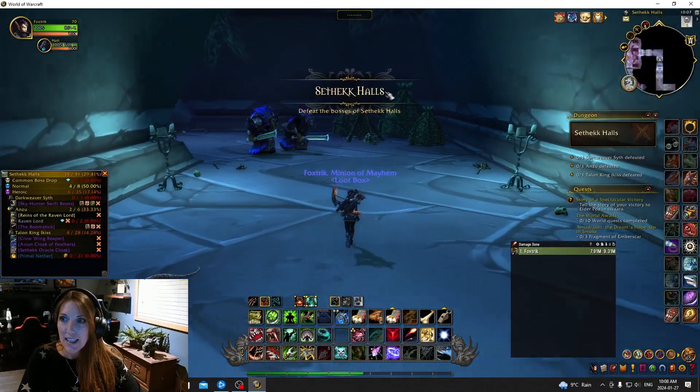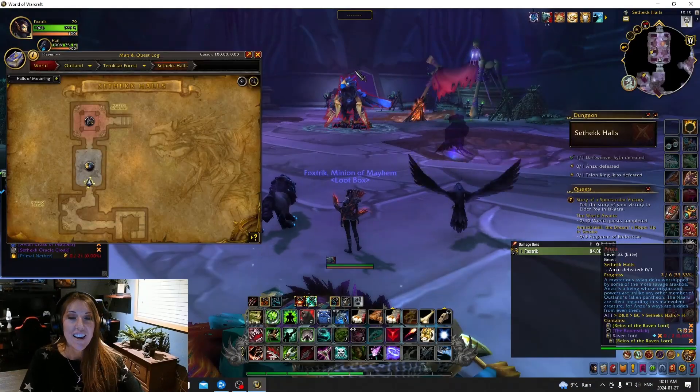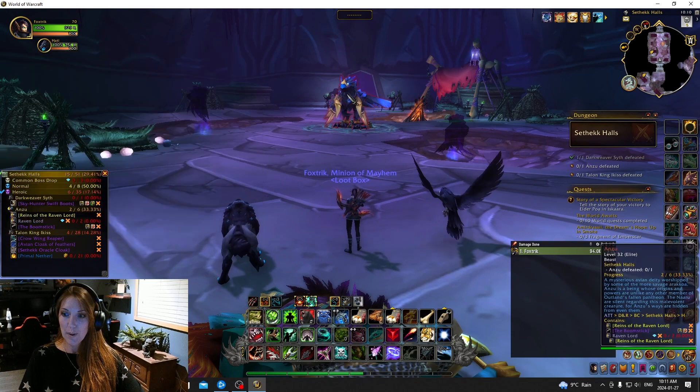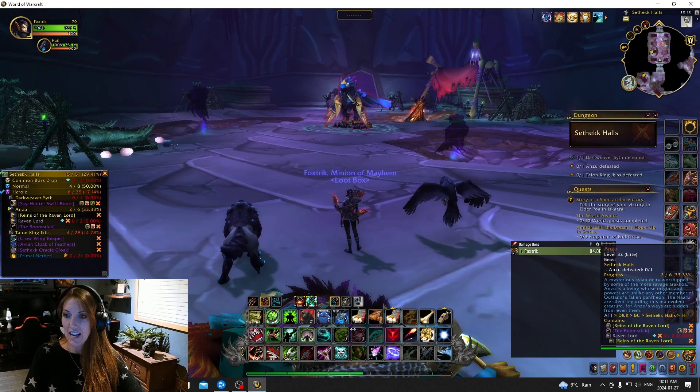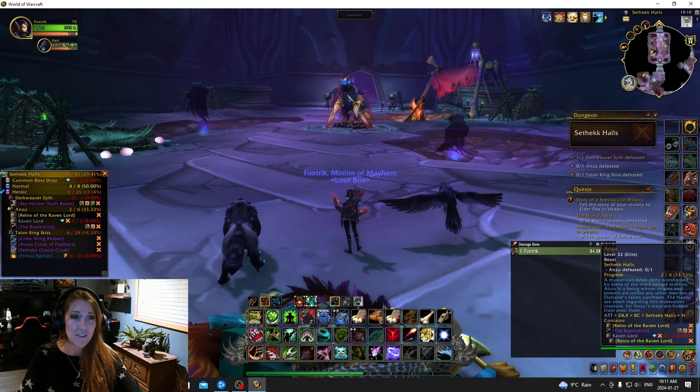Let's just go through here super quick. Here he is — Anzu. And we are hoping, as you can see on the screen, that I do not have the Raven Lord, which also gives you an achievement: Reins of the Raven Lord. Fingers crossed that we get him today.